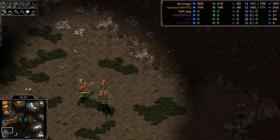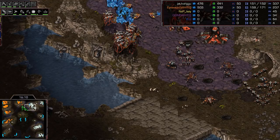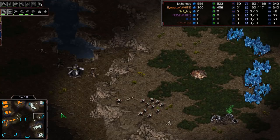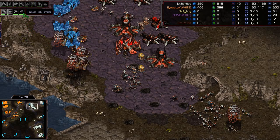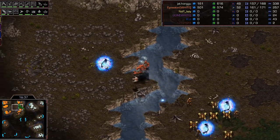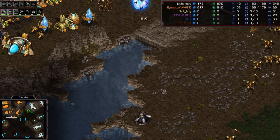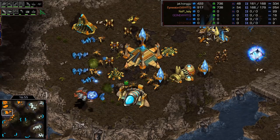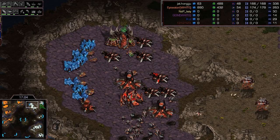Shuttle takes the opportunity to put up a fourth base at the nine o'clock position. Three o'clock getting up at the exact same time for Larva. Adrenal glands coming in, Carapace on the Mutas. High Templar indicates probably Storm Drops are in the future. Do we have a Defiler Mound? He went to Hive and apparently didn't build it immediately. It's entirely possible because he's not getting Consume yet. There it is - getting started now at 17 minutes. Seems late, but Larva is the professional player here, not me.